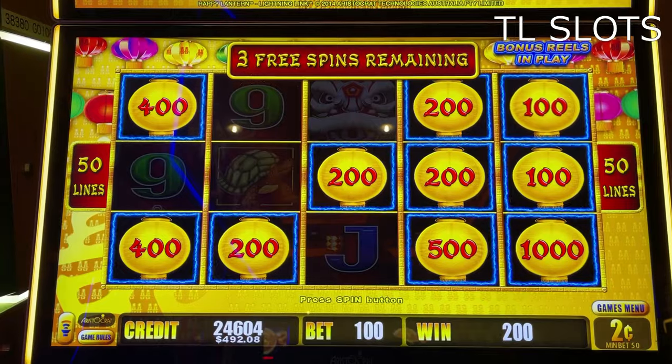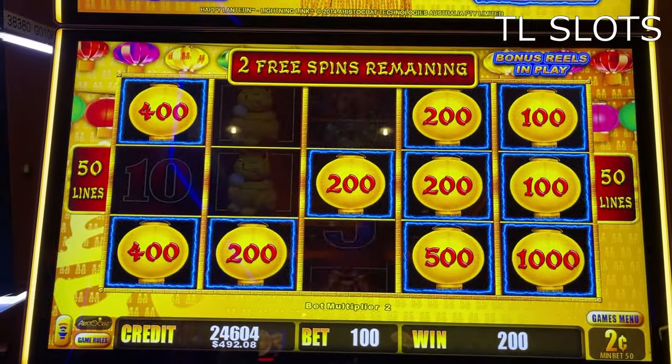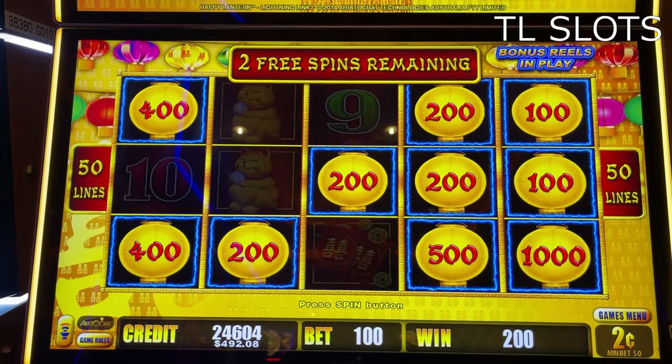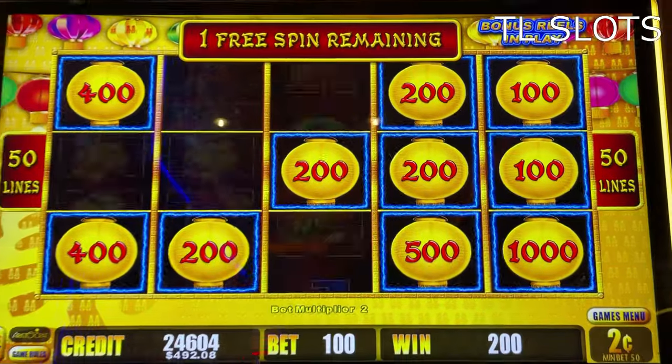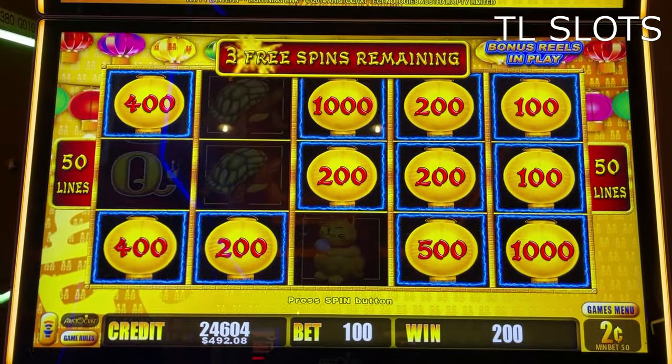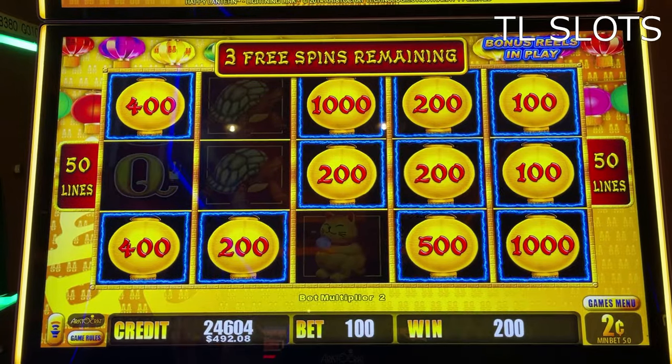Another lantern on the board, three more free spins — one, two, and three. Two free spins remaining, just need one lantern anywhere — one, two, three. Beautiful. $20 lantern on the board, four empty spaces, three free spins. Let's fill them in — one, two, and three.